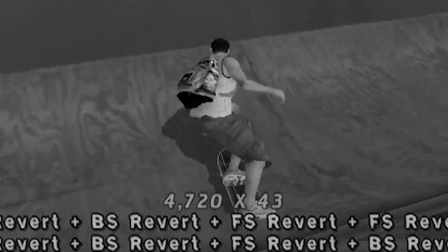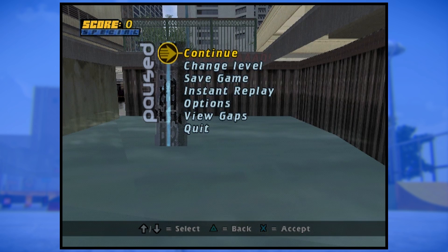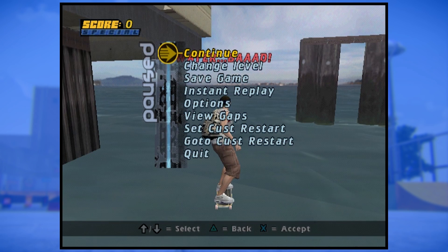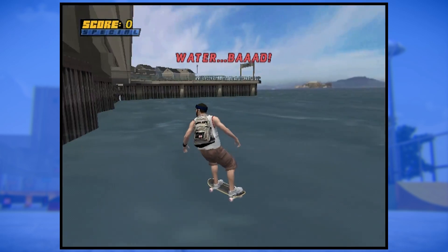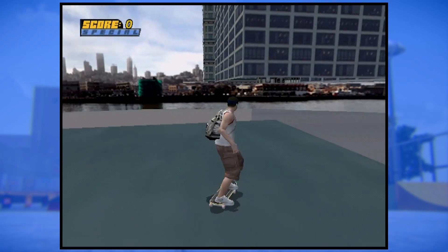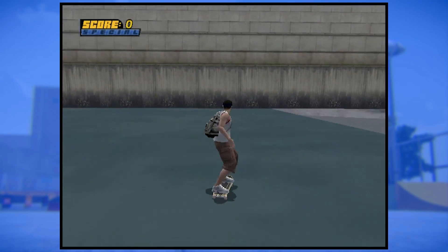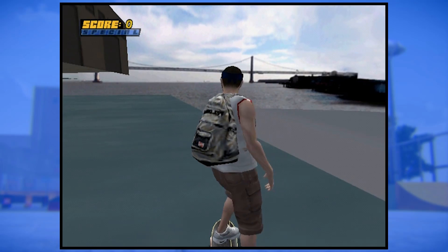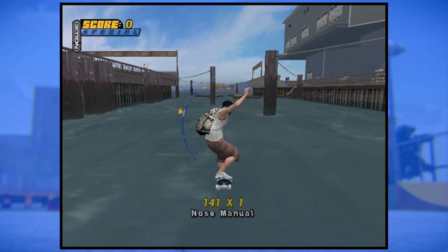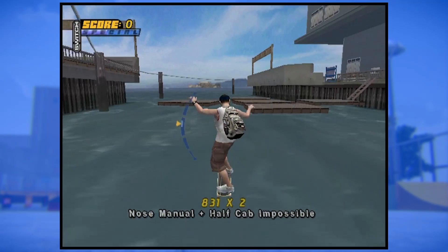The idea behind this next glitch is to set a custom restart directly before touching water. This one doesn't take too long, just takes a little getting used to. Once you've found the sweet spot, you can go to your custom restart and skate around across the water. You can see some really odd spots with this glitch, which makes it twice as awesome. As long as you don't jump, you're pretty safe — you can skate around, manual, and even fall without issue.